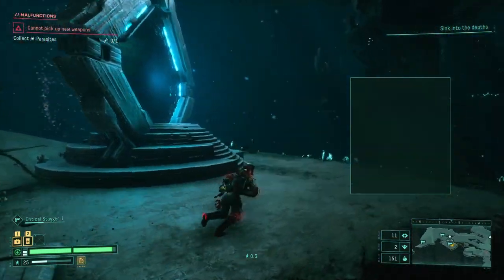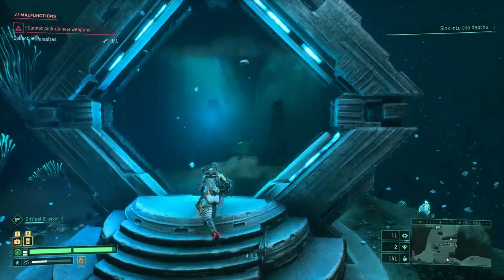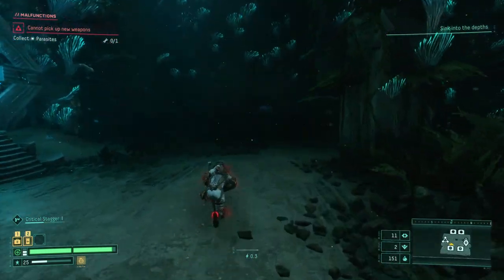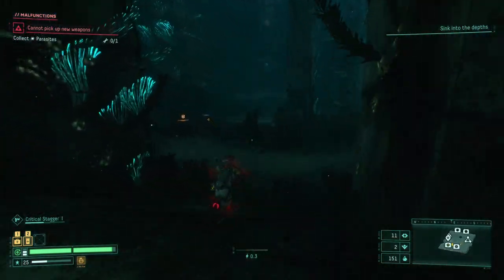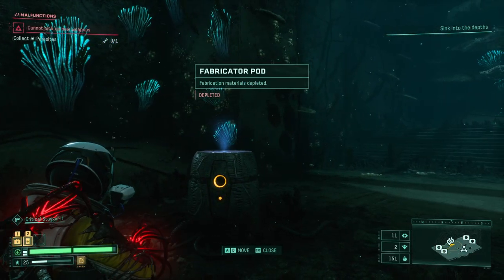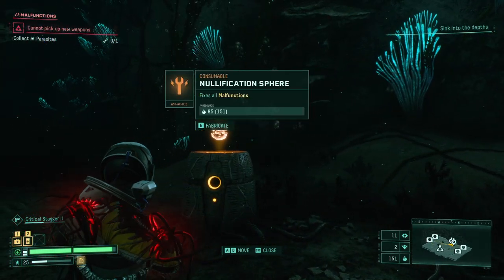Cannot change weapons. I really hope that this weapon is acceptable now. I'm not really seeing the secret prompt — so maybe there was a secret in those rooms. Never mind, there's a secret prompt. Nullification sphere — fabrication materials depleted. That has nothing in it. That's interesting. I've never seen that before.